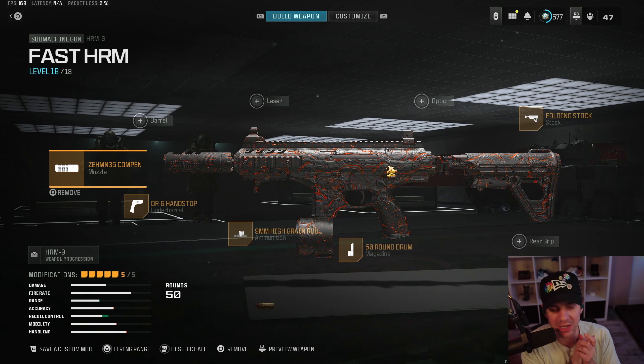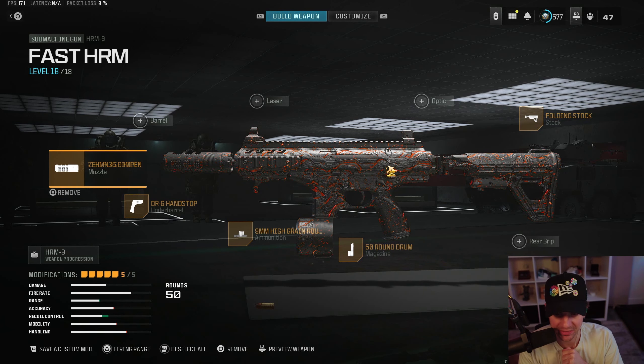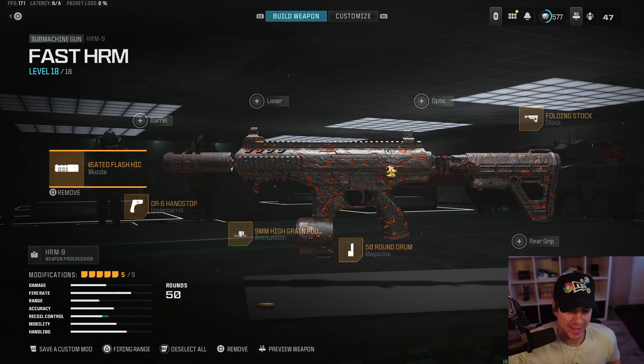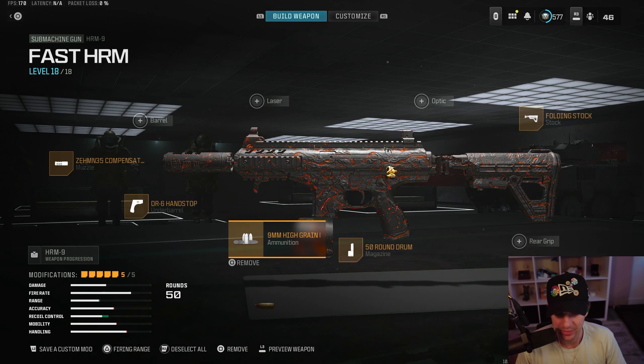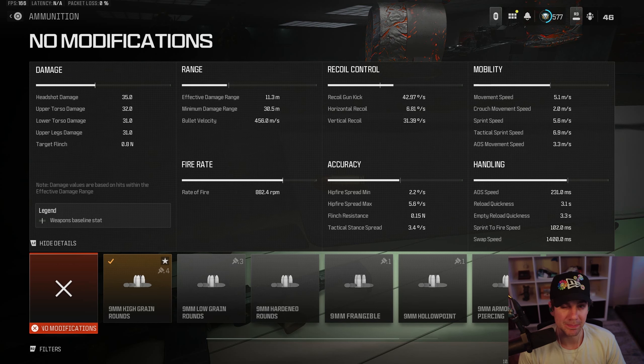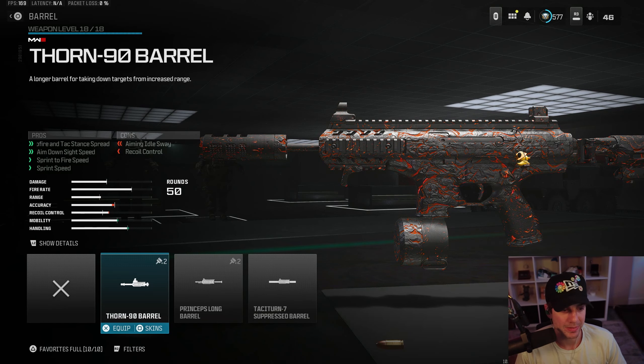Now for probably the most common loadout — there are three ways to build the HRM9. We've already hit Iridescent in ranked using it. This is probably my number one recommendation. Having the high grain ammunition without the long barrel is necessary because 13 meters versus 11 meters is a big difference. You'll have a lot more gunfights in that 11-to-13 meter range, so having that fast TTK threshold will save you more than you'd think.